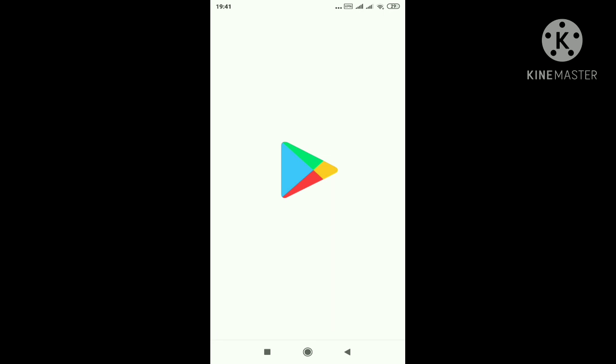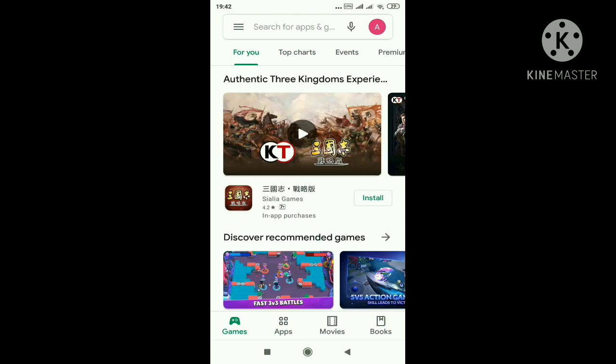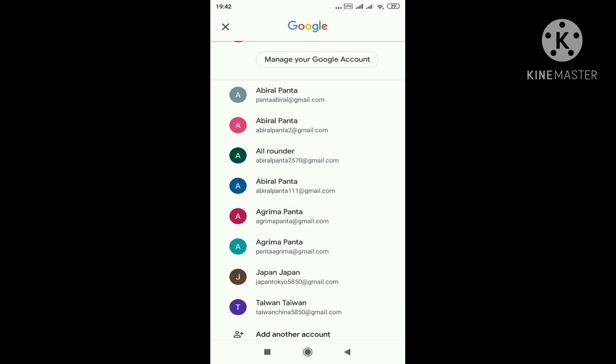After clearing all the data, go to your Play Store. Change your account to the account which you want to change into the Taiwan server. My account is already Taiwan, so I am selecting that. It is just loading now.